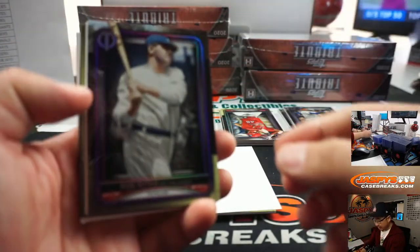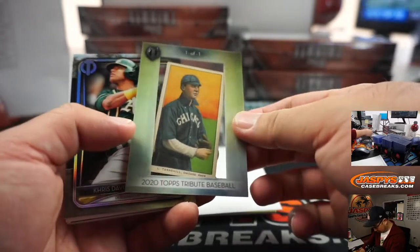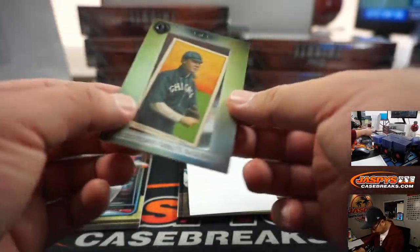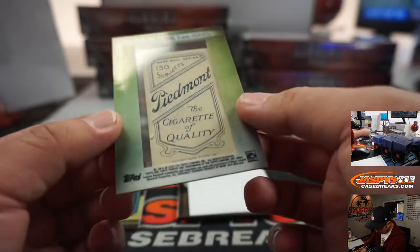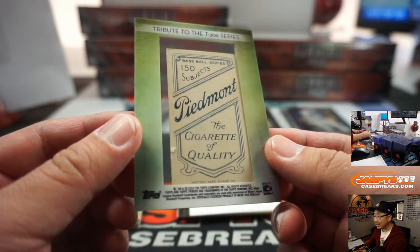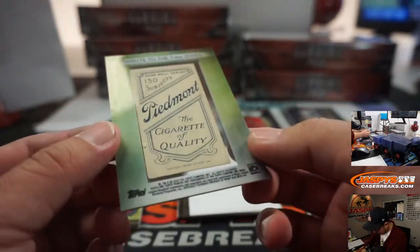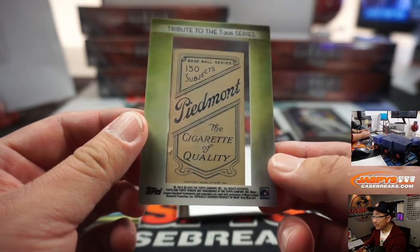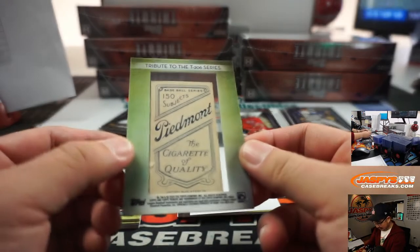There's the Babe, 47 out of 50. Whoa, that's pretty cool. What is this? A one-of-one — kind of loose — old card here. Wow. Tribute to the T206 series. That is awesome. What does it say on the bottom right there? Factory number 25, two cent distribution VA — Virginia, I'm assuming. That is awesome.